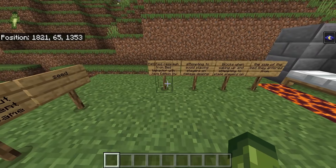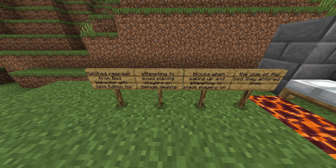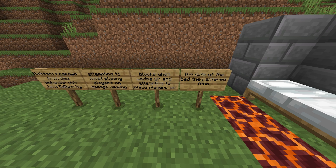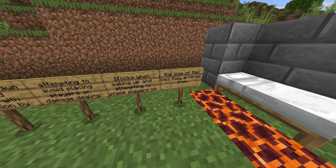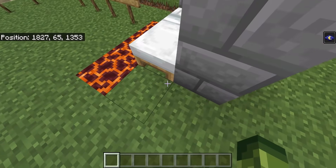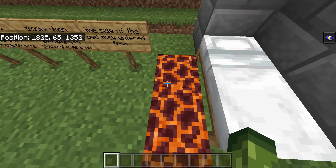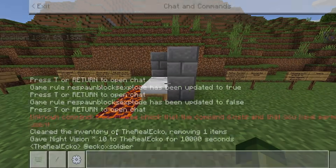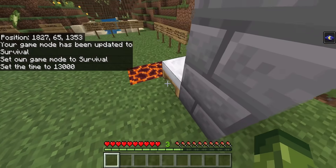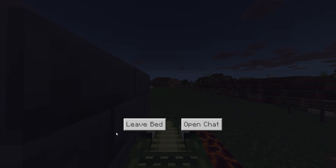Here's a good one: matched respawn from bed behavior with Java Edition by attempting to avoid placing players on damage-dealing blocks when waking up, and attempting to place the player on the side of the bed they entered from. Basically, whenever you enter a bed — if I enter from here, it's going to try and exit me from here rather than spawning me on magma blocks.